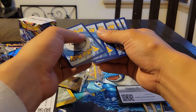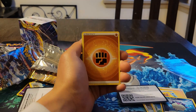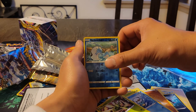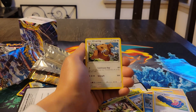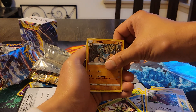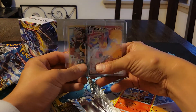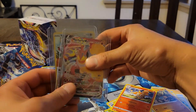Alright, final pack: Fighting Energy, Chatot, Bronzor, Rowlet, Oshawott, Sithraw... there's a bunch of cards. Barboach, Trekking Shoes, Ursaring as an uncommon, Cranidos, and Rapidash as a regular rare. I definitely messed up that pack reveal but hey, we pulled a Trainer Gallery card and a Machamp VMAX. That's not too bad for a pre-release kit. Thanks for watching!